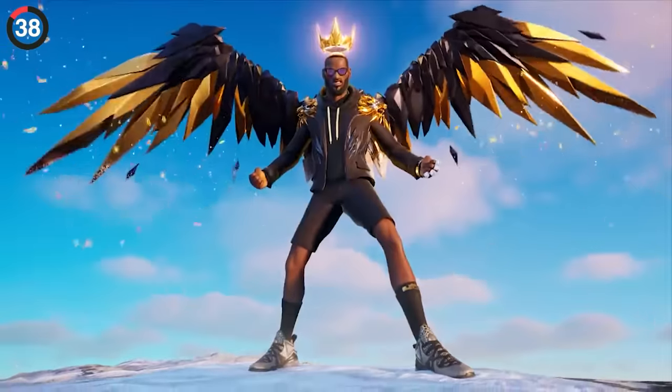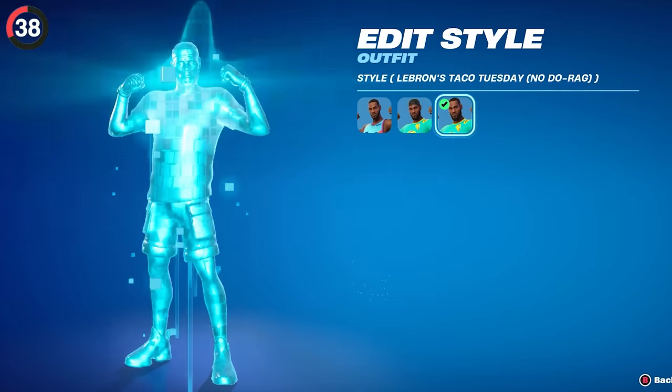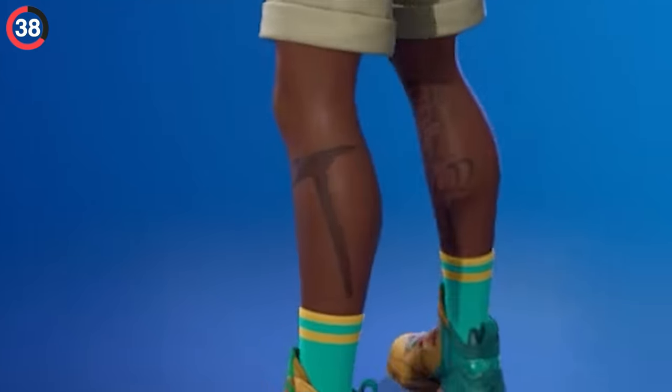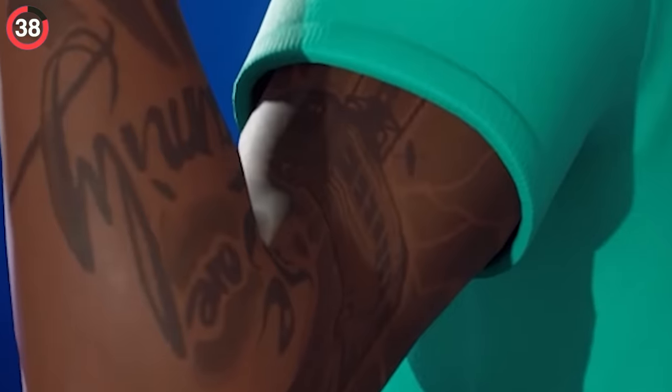LeBron James has three outfits in the game right now, but if you take a closer look at the Toon Squad and Taco styles, his designs have been replaced with Fortnite references — there's a pickaxe, the cubes, a battle bus, a rift, and even the words 'We Can Build It.'